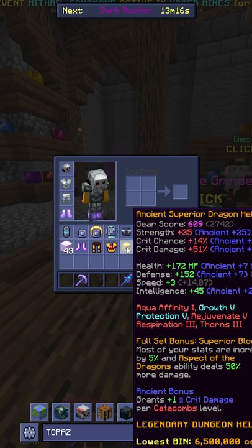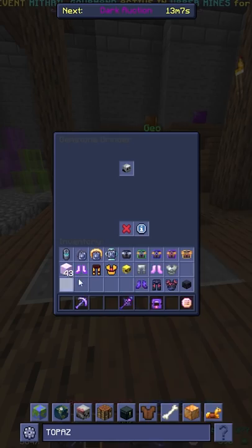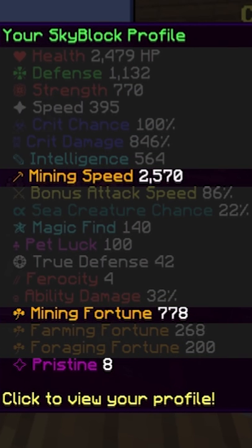So this armor set that costs 25 million more — let me put the topaz on this set, put on the beautiful gems, and then put on the armor. We spent 25 million more to get the exact same pristine. Oh, so worth it, man.